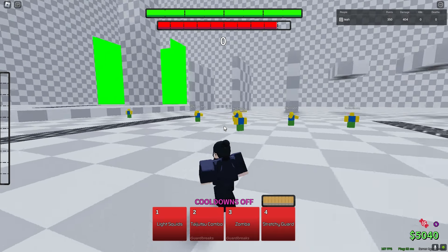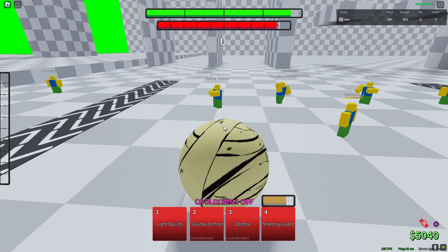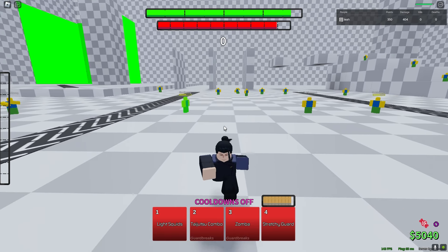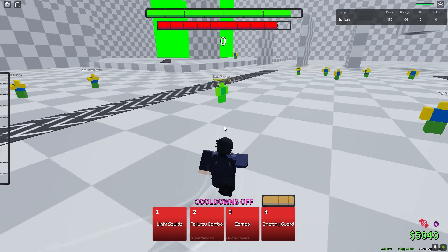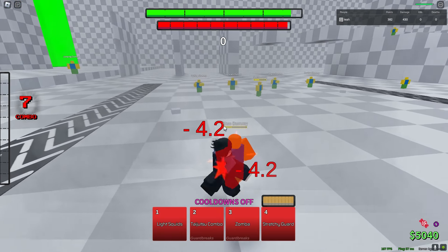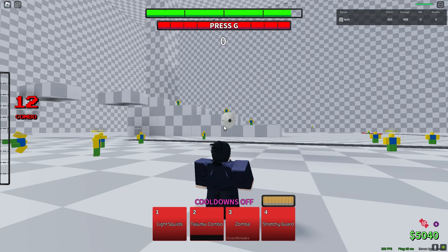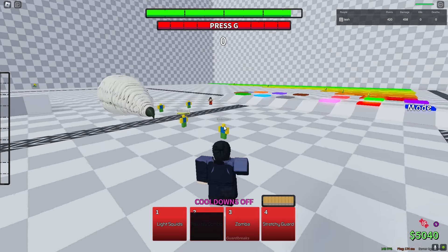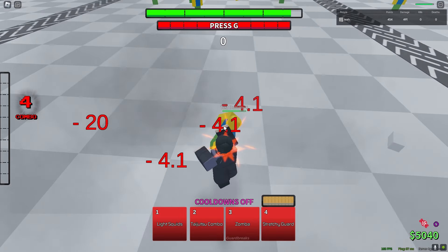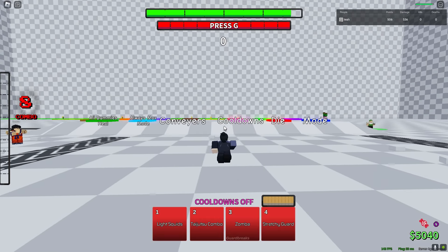The fourth move is Stretchy Guard — it's an evasive that gives your enemies 10% extra mode for some reason. He's getting mode from it. Stretchy Guard has a gauge, and once that gauge breaks, you get broken out of it. Once you're in the air, Tangetsu Combo turns into Worm Curse — that's pretty sick. That's basically Agito's base kit.